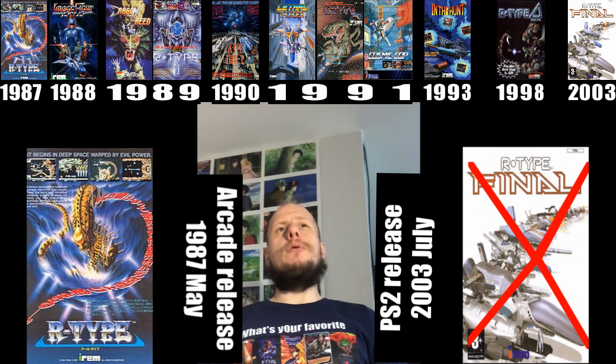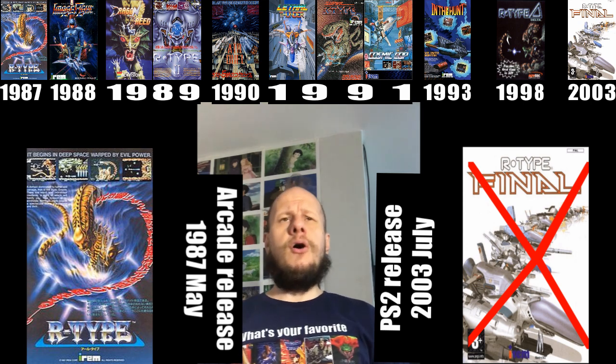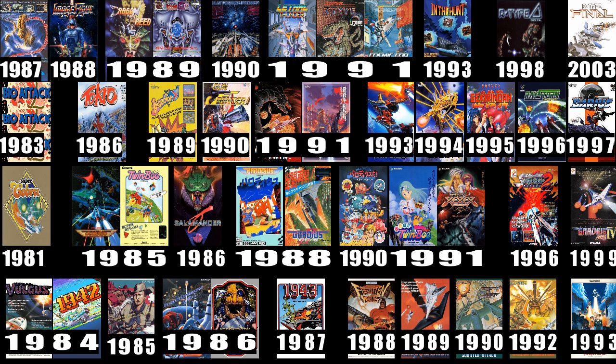Here we have all the Irem games in chronological order, and here we have all the shmups lined up together. There seem to be a lot around 1990-91. Even though Capcom did a lot in the 80s. No shmups that were originally released on the Sega Genesis, which is weird because the Sega Genesis has a lot of shmups. But Sega never made a single shmup — or did they? Let me know in the comments. Until next time, bye.